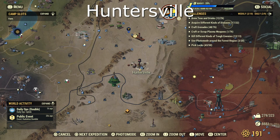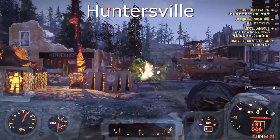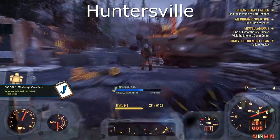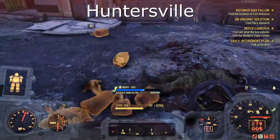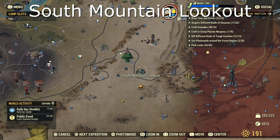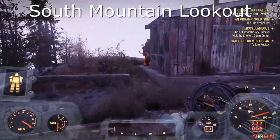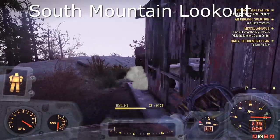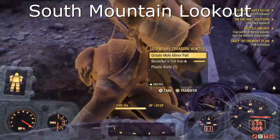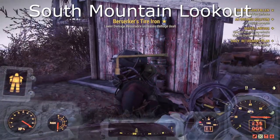Onto Huntersville — look out for all the mutants surrounding the place. This one was right up the top of the road once you go inside. Onto the South Mountain Lookout — this one could be a pain. Just make sure you kill him before he gets spooked, otherwise he could end up running up the actual tower itself, and that can be a bit of a pain to chase him up there.